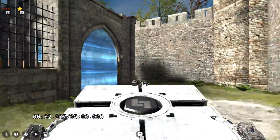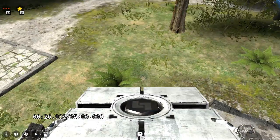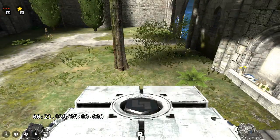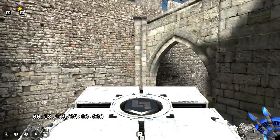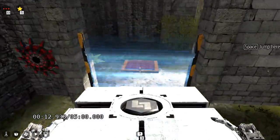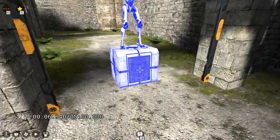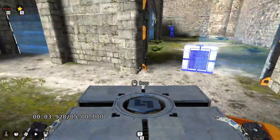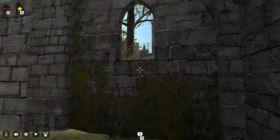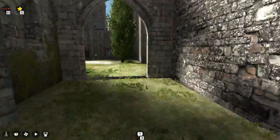So we grab the box quickly and run back. So far so good. Hey, it worked! It didn't look like it was gonna work, but it worked. Awesome — and that gets us a challenge star! Yes! That wasn't so bad. Awesome!